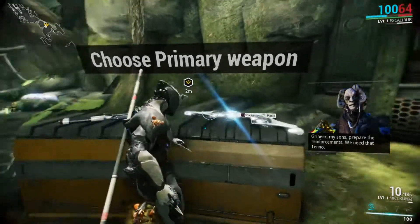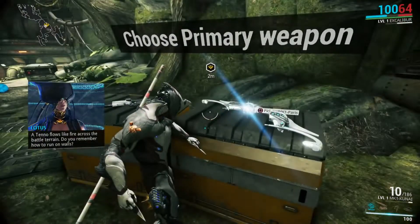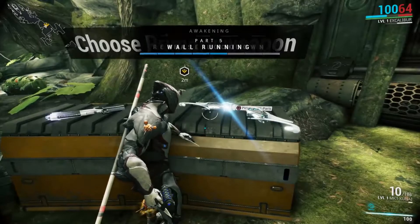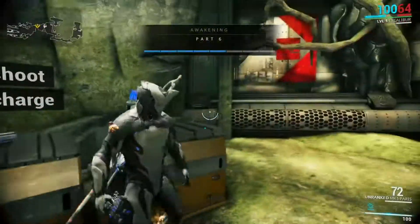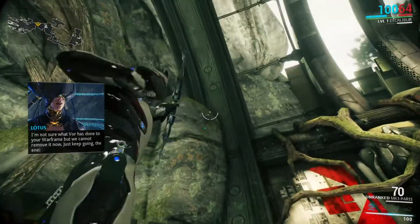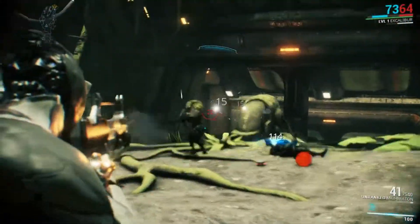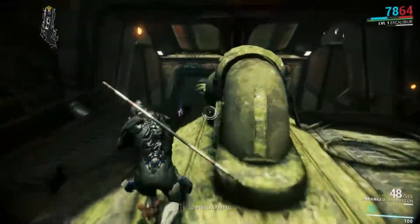Now we're presented with two primary weapon choices: a bow and arrow or an actual gun. You might think a bow fits a ninja game, and it does deal Puncture Damage which is good against armored units. However, it's not great against fleshy units or shielded enemies, and it has a charge-up time to deal full damage. So we're going to choose the gun instead. I know it doesn't deal as much damage per shot, but it lets you attack more enemies in less time and will benefit you greatly later on.